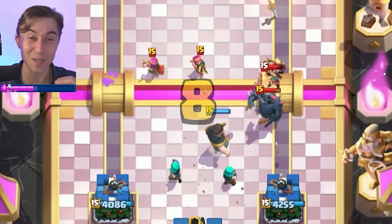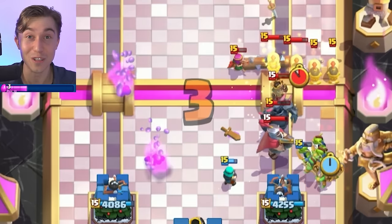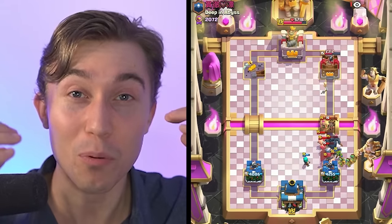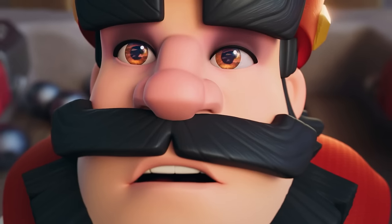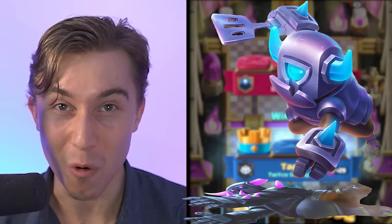I relate to this P.E.K.K.A. player on a spiritual level. When you look at that immense amount of spam and you've cycled a seven elixir card in the back, you're just like, oops, probably shouldn't have done that, because there's no way you can defend. Bait cards when you don't have the proper spells to deal with them get immense positive elixir trades, so they're just steamrolling like a boulder going down a hill. If you don't have enough strength to stop it, you're going to get steamrolled.